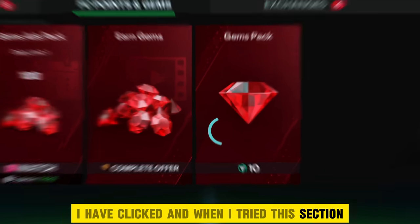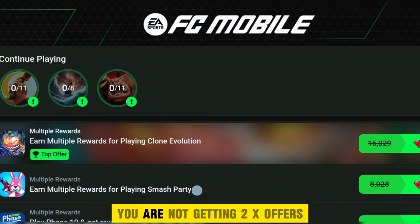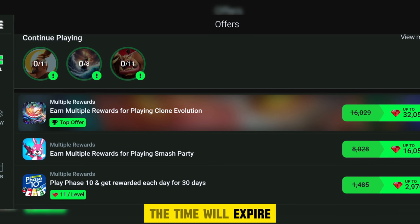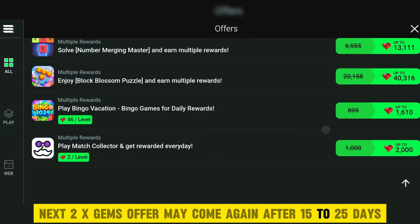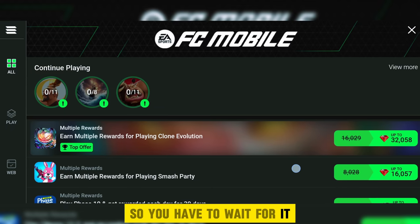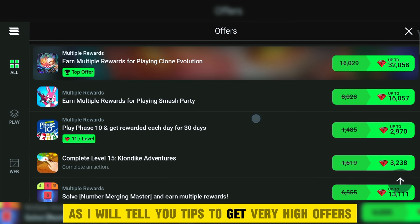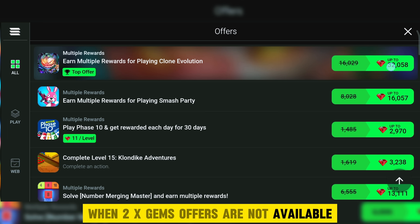When I tried this section, 2x gems offers were working, but now if you try, you are not getting 2x offers as until I upload this video the time will expire. The next 2x gems offer may come again after 15 to 25 days, so you have to wait for it. You really don't have to worry about high gems as I will tell you tips to get very high offers like 2 to 8 million gems when 2x gems offers are not available.